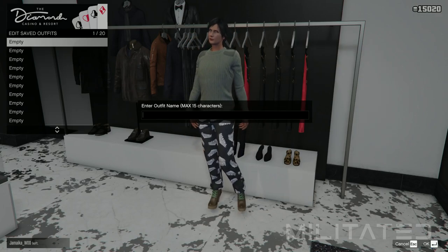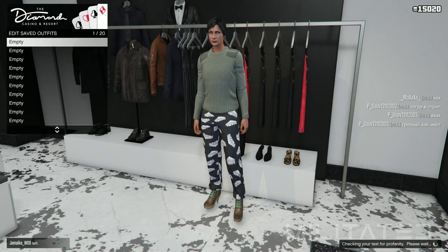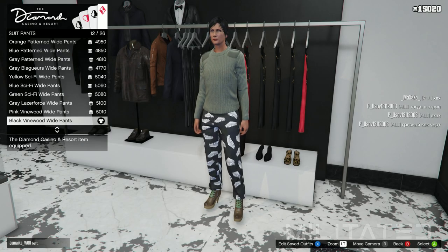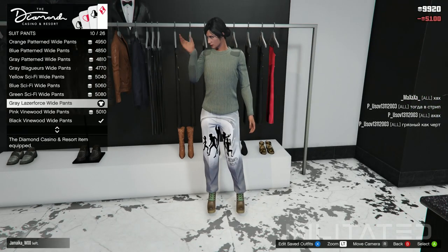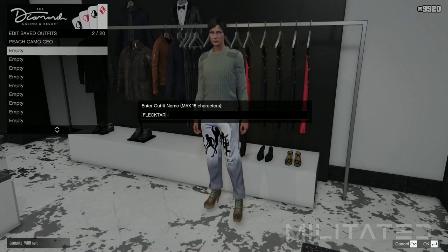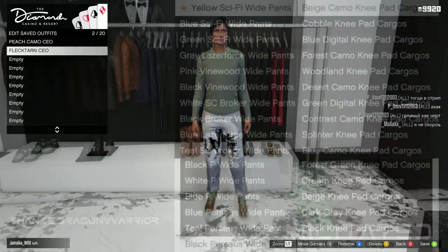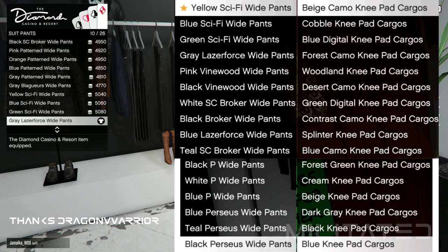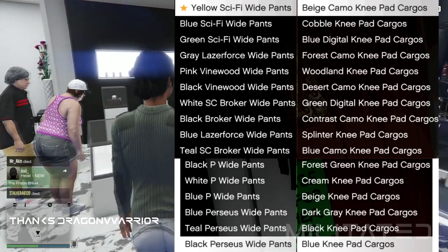With those equipped we're going to save this outfit in slot 1 and call it Peach Camo CEO. Now we're going to press back and purchase the grey laser force wide pants, which will turn into the forest camo knee pad cargoes on the male — the Flectarn pants. We're going to save this in outfit slot 2 and call it Flectarn CEO. Here is a list of which female pants will turn into which male pants, so just pick whichever ones you want to use and then head out of the casino.